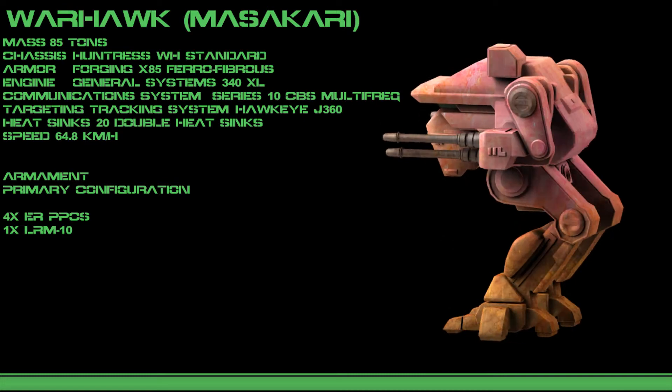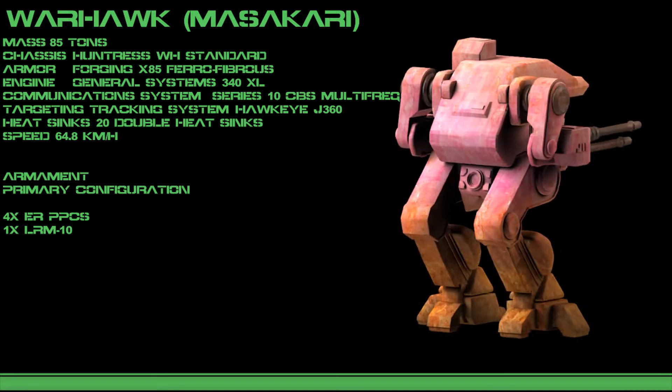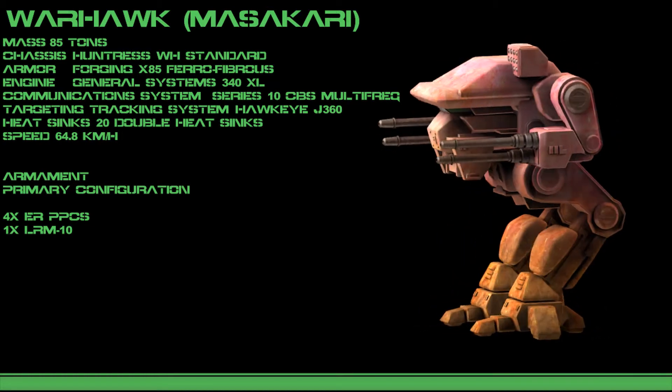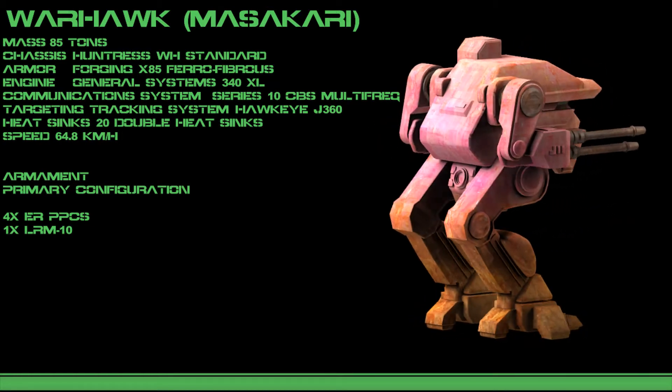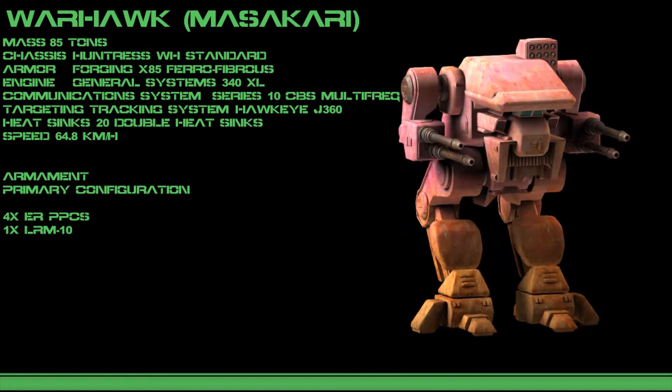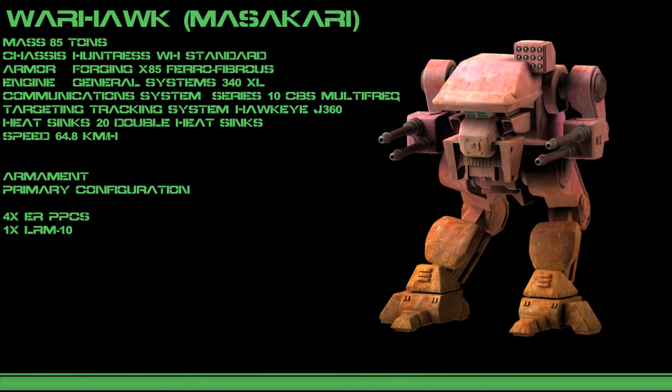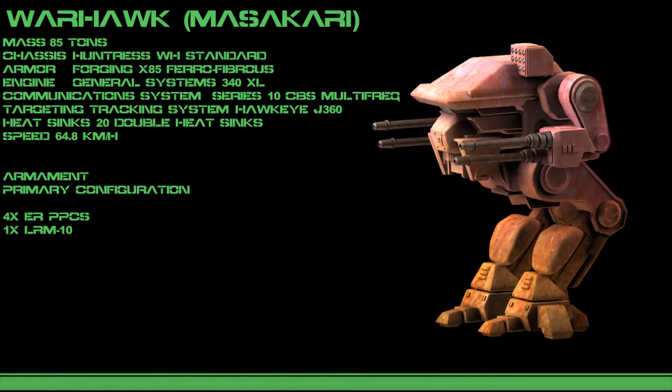The primary configuration of the Warhawk comes equipped with a frightening four particle cannons. These quadruple energy weapons are enough to obliterate nearly everything on the battlefield. A single long-range missile launcher supports the cannons and is often used when the mech's heat is too high to use the energy weapons further, or if the target is behind cover.